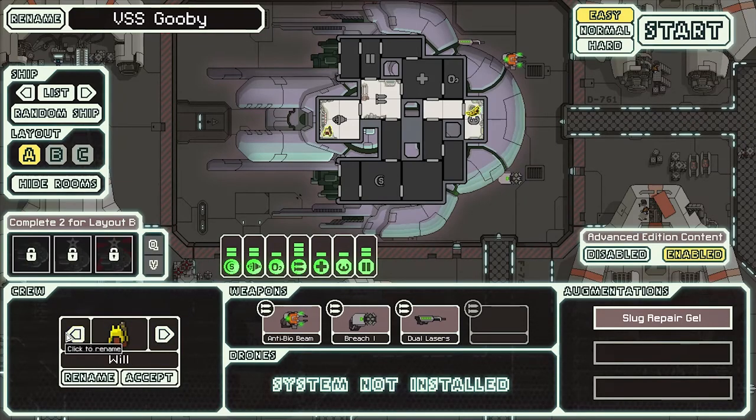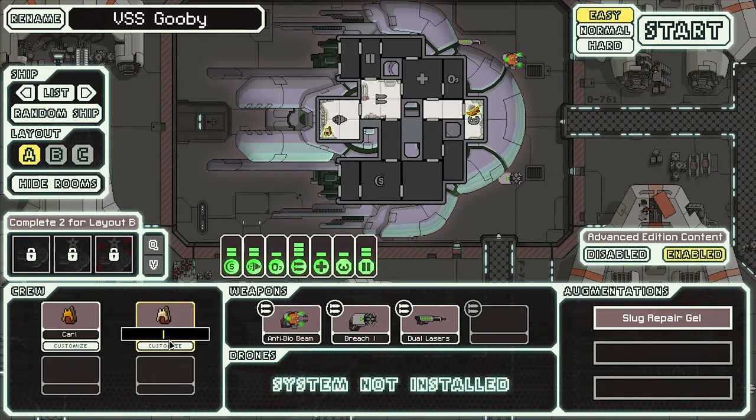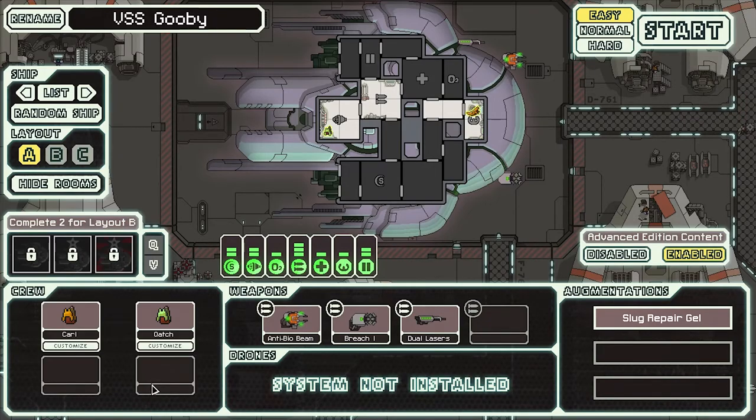I like the green and orange ones — they seem the best. Let's name it again. Good old Carl. And then we'll name this one... we'll name him Quach. He can be our other guy. There's only one green, right? Yeah. Quach can be the green one.